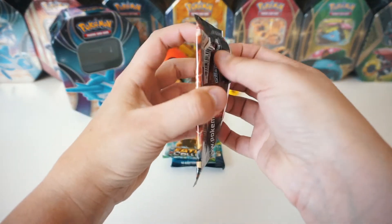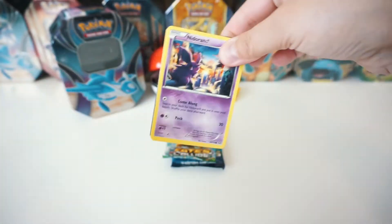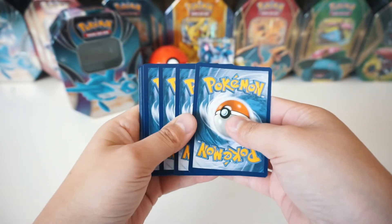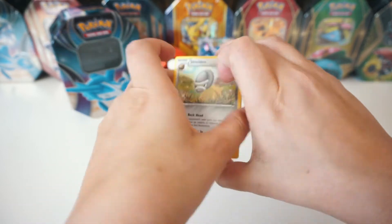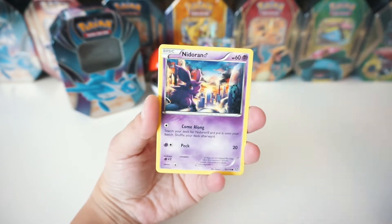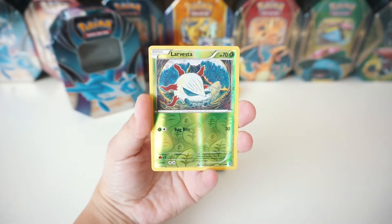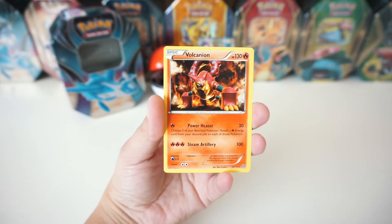First off we got Steam Siege here. Let's see what we can pull. Here is the code card. The card trick is going to be three from the back to the front for the XY series XY sets. We've got a Shieldon, a Fletchinder, a Nidoran, a Foongus, a Mankey, a Klinklang, a Larvesta.